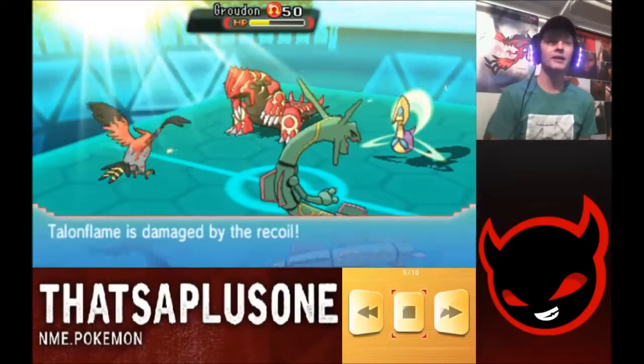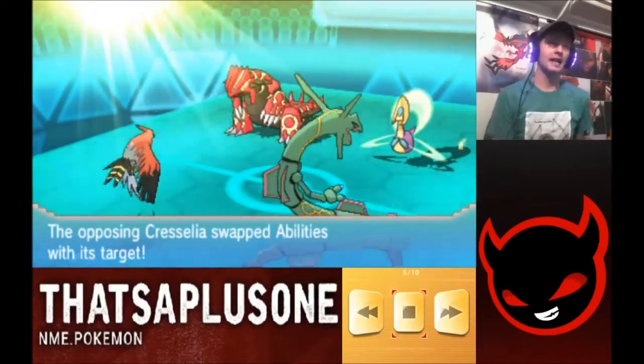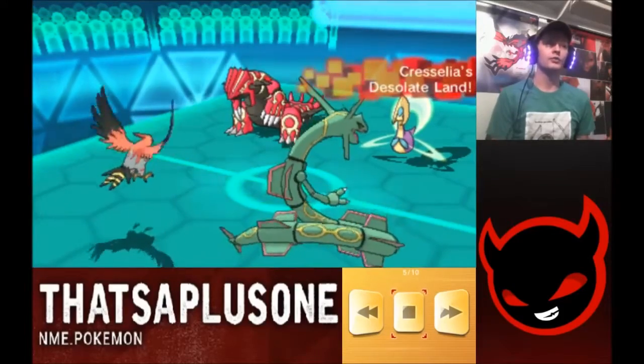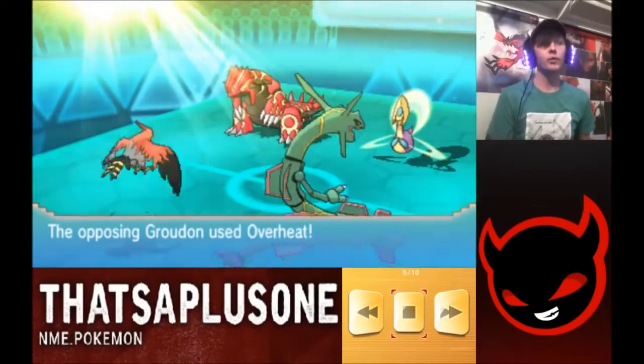Critical hit doing about 70%, and this is where he also Skill Swaps his Groudon. It looks like he was potentially trying to take out my Talonflame and avoid my Groudon's damage by gaining Intimidate on his Groudon. That is a really cool way to play — I like using Cress-Groudon as well, exclusively for that little combo.